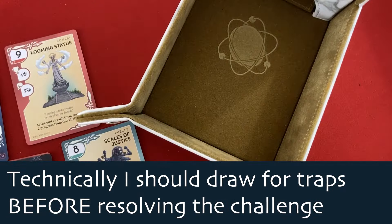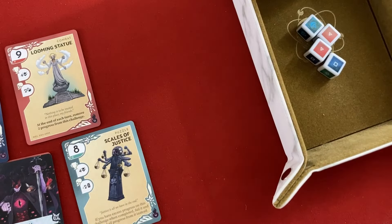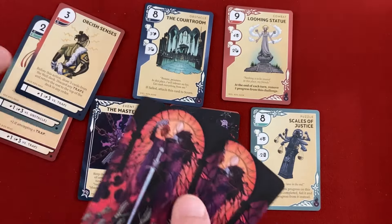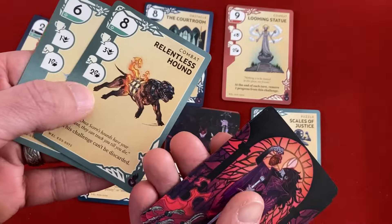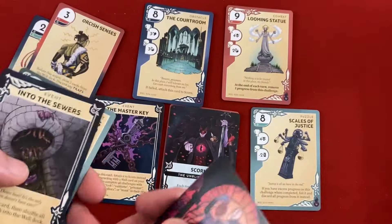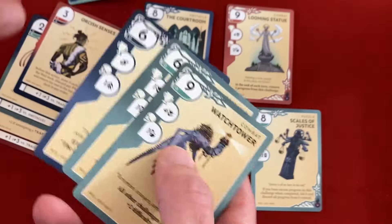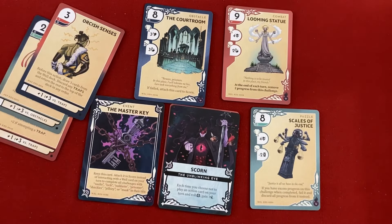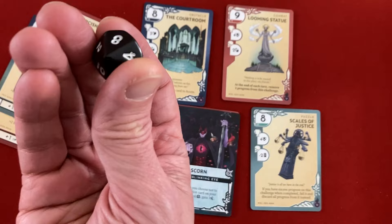We attempt the Courtroom using Probe (boosting Fane to plus three obstacle plus one = six versus eight, roughly 50-50). We're at three health — we die if we don't succeed. Naz boosts with Orcish Senses: but first, she must draw three cards from the Well deck and discard any traps. We draw — obstacle, combat, and no traps at all. Since there are no traps left in the entire deck, we lose the game due to our exhaustion card condition. Game over.